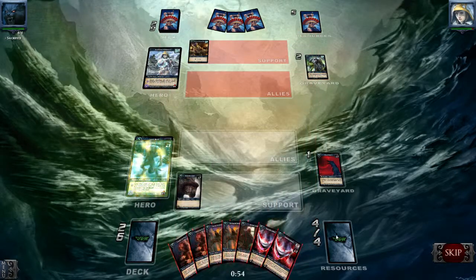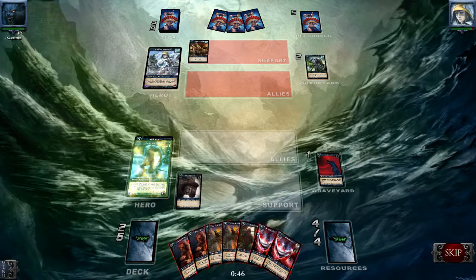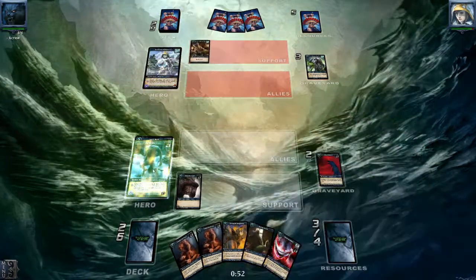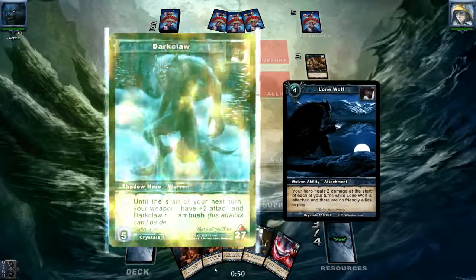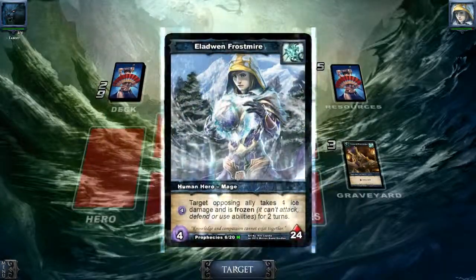We grab our armor — we don't have any pretty nice cards here, so we're going to destroy his Dome of Knowledge, though that will cost us a resource. Let's get rid of this one, destroy his weapon, and we'll attack him in the face.